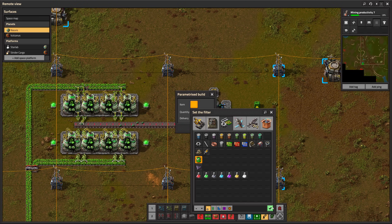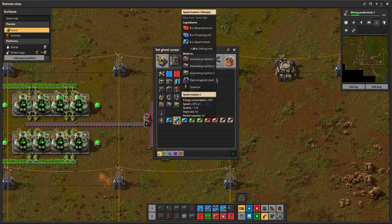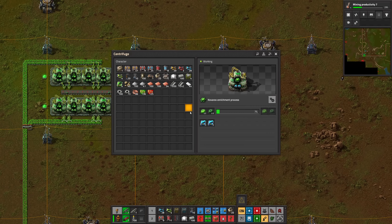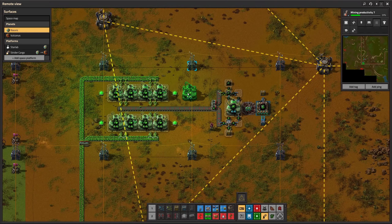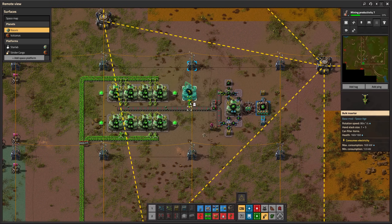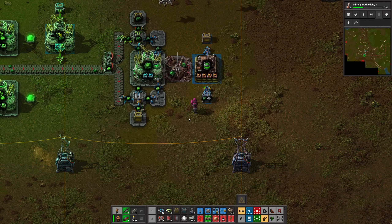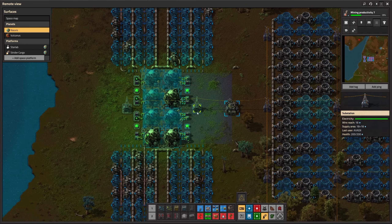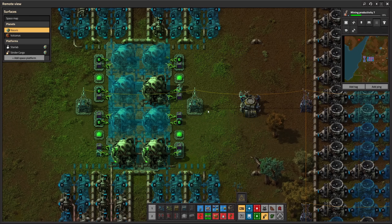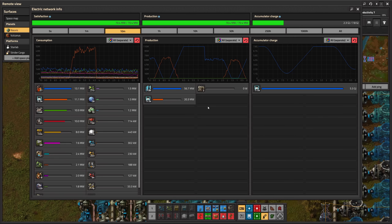Setting up the nuclear fuel cell production. Bots will ship in the required iron ore. Let's take out a couple of uranium-235 manually to immediately craft a couple of fuel cells — I'm actually browning out during nights. The first nuclear reactors have been supplied with fuel cells. As soon as they reach 500 degrees, I should make at least some nuclear energy.